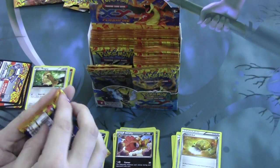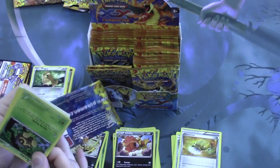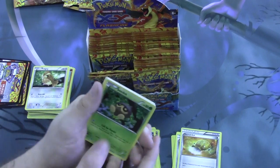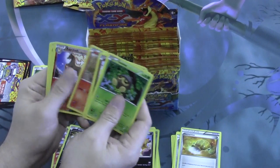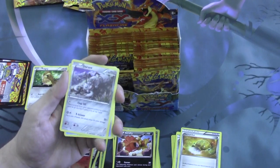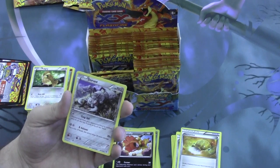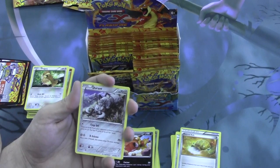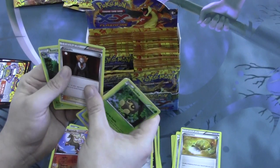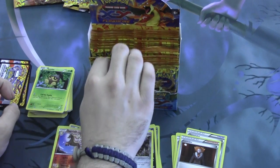Moving right along. Now this set is about slightly over 100 cards, so there's not as many as in the base X and Y, which makes it so that you'll pull more valuable things a little bit more often. Our reverse foil is Rapidash and our rare is another Durant. This is not like the original Durant with the Devour mechanic — this one has Chip Off: discard cards from your opponent's hand at random until they have four cards left, so you can keep reducing their hand down to size. Not too bad. And we pulled another Lysander — I have a feeling a lot of people are going to be looking after that card.